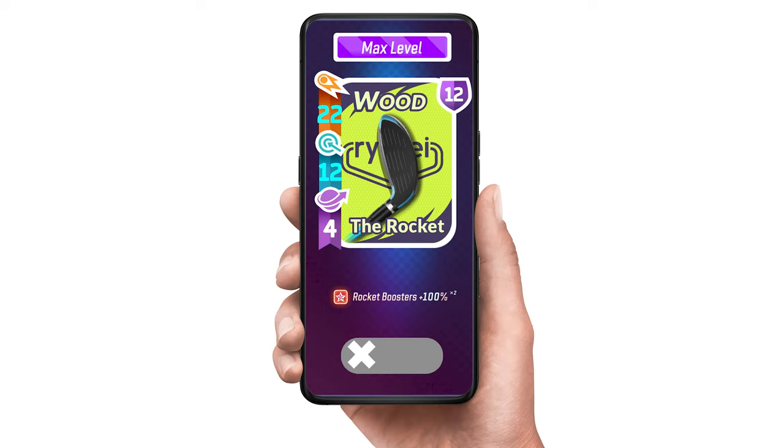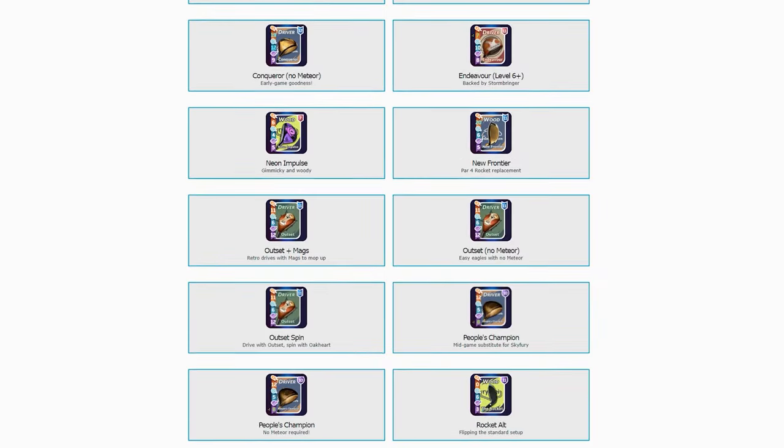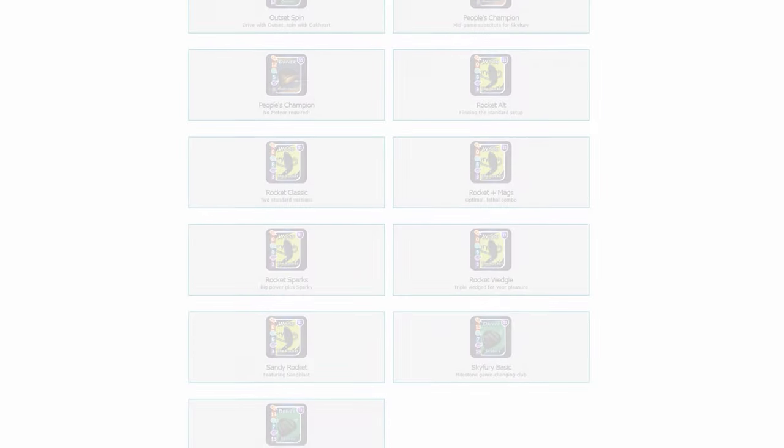For its special ability, the Rocket has Rocket Boosters, and they get a cumulative power boost from the clubs on the right and left. There are several very nice Rocket Bag setups posted at irrationalguys.com, but for now we're just gonna talk about a basic configuration.